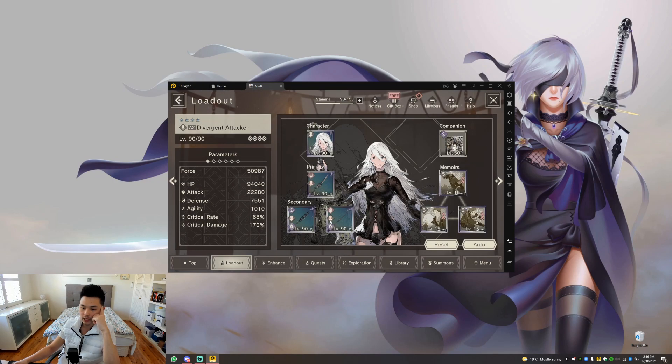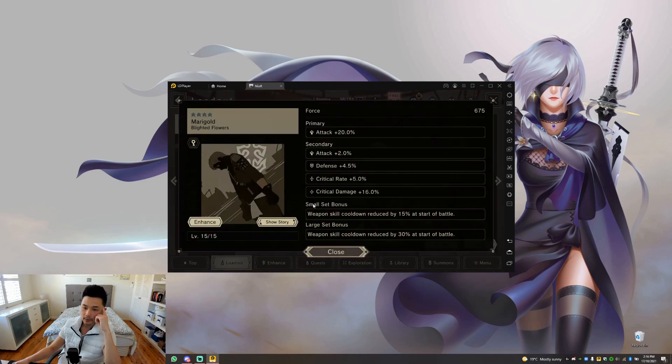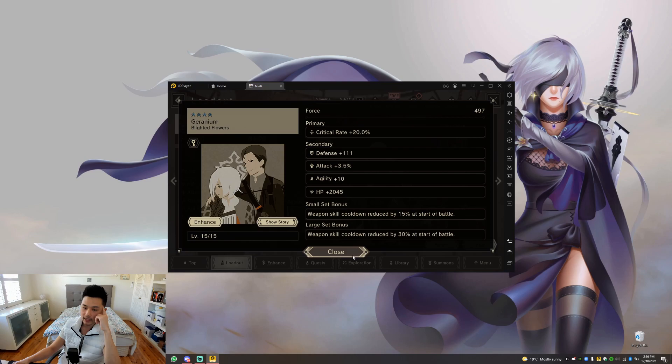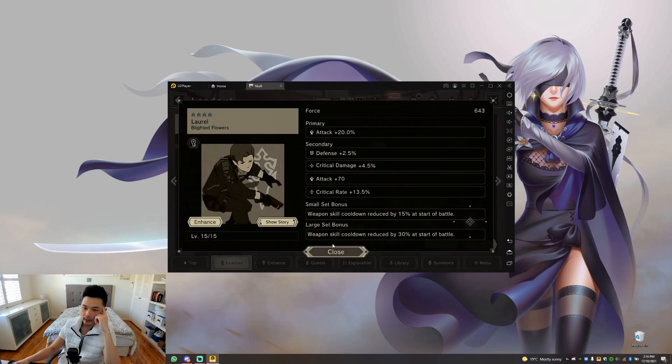That's 20% cooldown reduction here and 30% from the set. I'm using the Weiss book to reduce dark damage — I don't need the fire book for more damage because she one-shots everyone anyway. She's got 22k attack. Don't worry about agility because she's not supposed to go first, although some of you in my bracket will probably realize A2 should be taken out first. Almost 70% crit rate. For the mems: attack main stat, crit rate main stat — mainly the crit rate and crit damage.